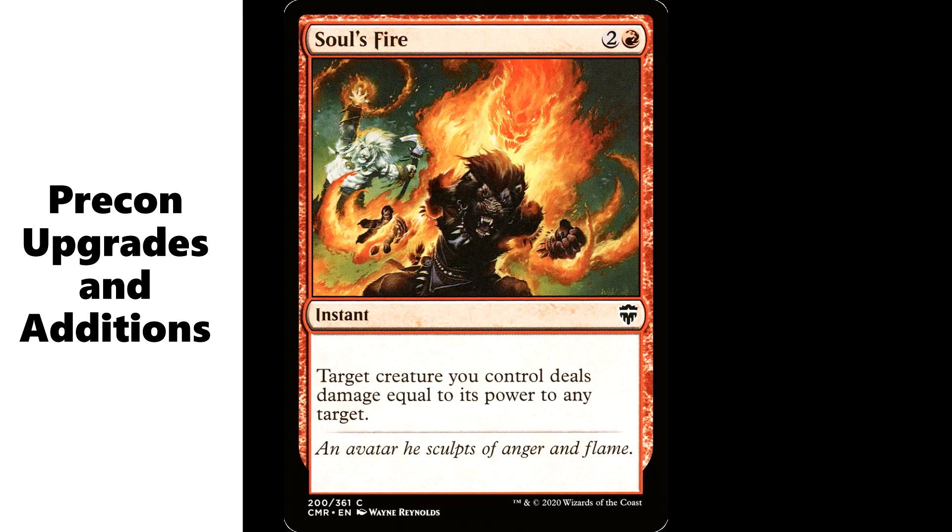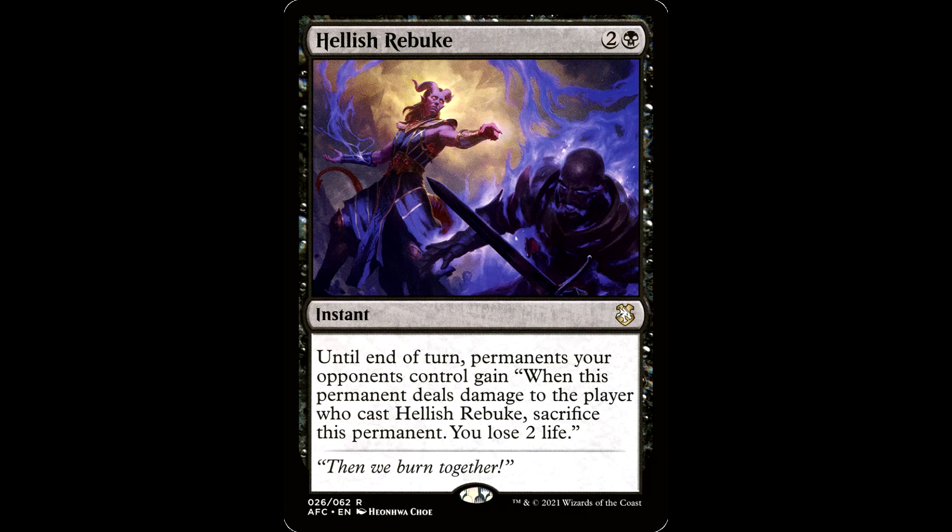What else can we slot in? If you're building from scratch or upgrading the pre-con, this is the place to go. Our dude is going to get big, so we want to trigger him, but we also want to blast our opponents with Soul's Fire — 2 and a red for an instant. Target creature you control deals damage equal to its power to any target. He's a house cat becoming a mansion cat out there.